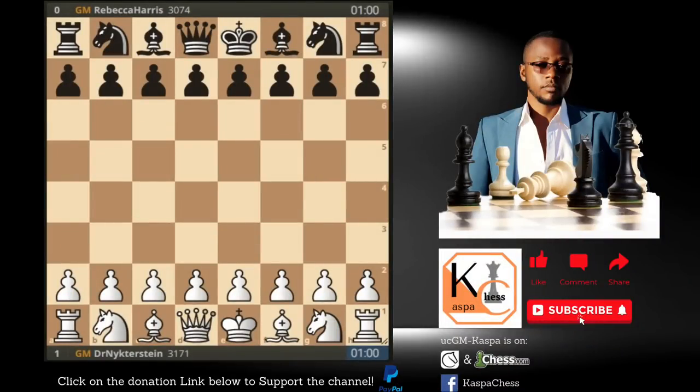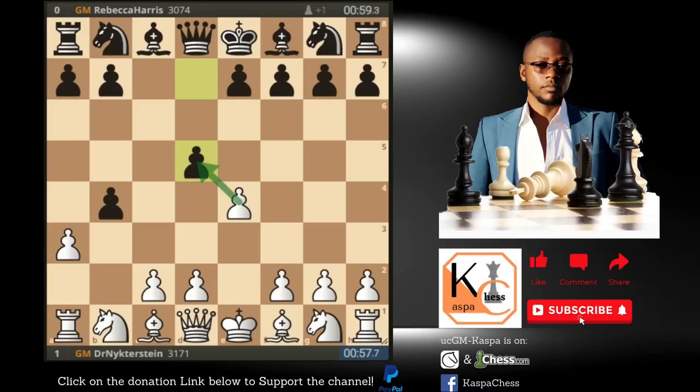In this game, Magnus Carlsen is playing against a very strong GM who goes by the nickname Rebecca Harris, a 3074 rated GM on Lichess. In real life, this is GM Daniel Naroditsky, also known as Daniel — an American GM whose current FIDE rating is 2616. As usual, Carlsen started with pawn to e4, then Daniel responded with c5. b4 by Magnus was played, even against this strong GM. Daniel took on b4, then a3 was played by Magnus — just a normal wing gambit, Marshall variation. Then d5 by Daniel. You can see there are many responses Black can choose against the wing gambit.